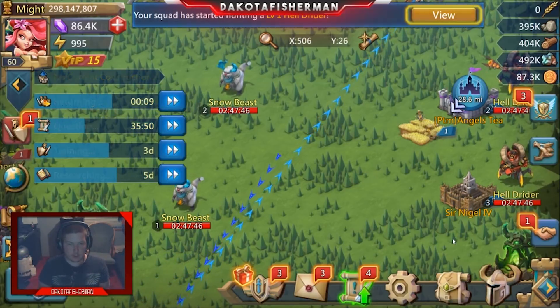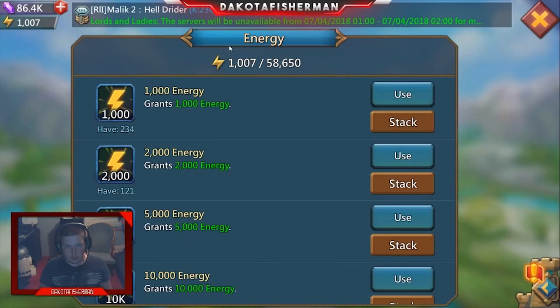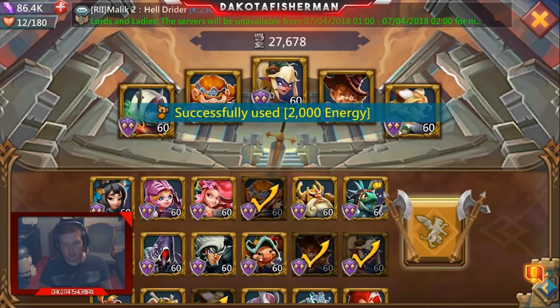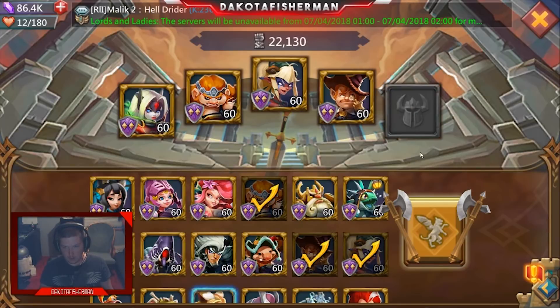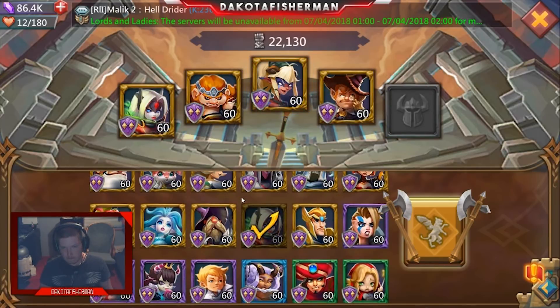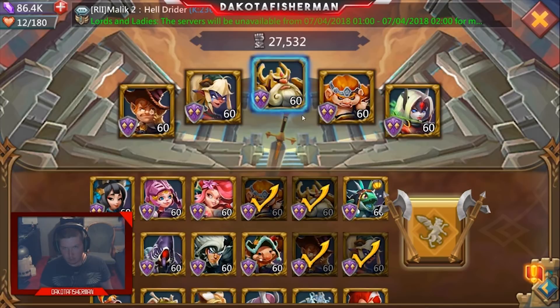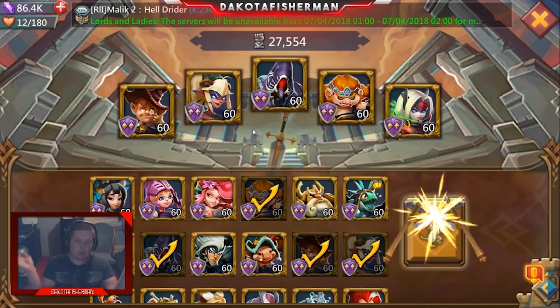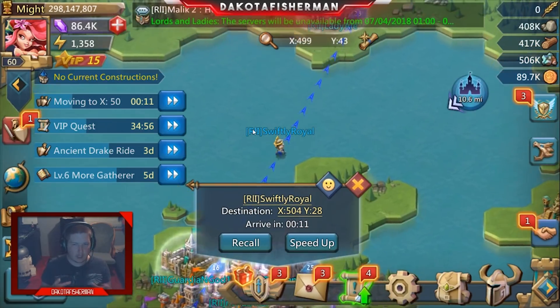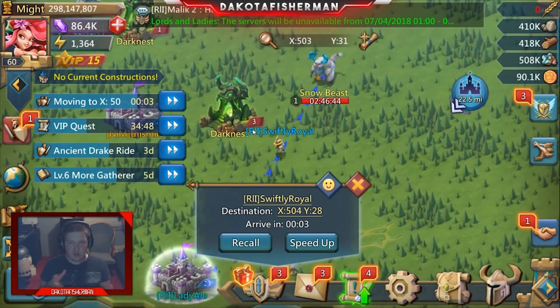For Snow Beast, it's a little more tricky — it has magic defense. That means you simply don't want to use magic heroes. The cure for Snow Beast is to use physical-based spirits. A team built around that will work fine. You can use Demon Slayer, Shade, or even a hero with defense straps. Teams like this, even at gold tier, will kill it every single time.